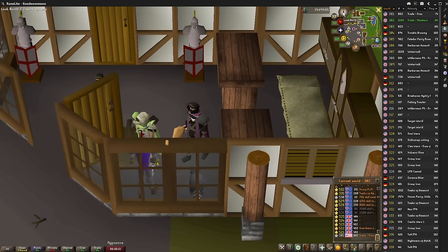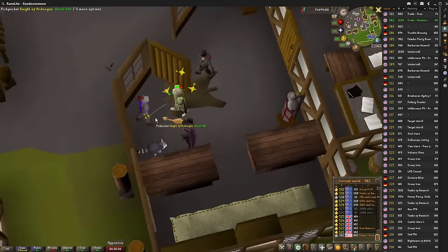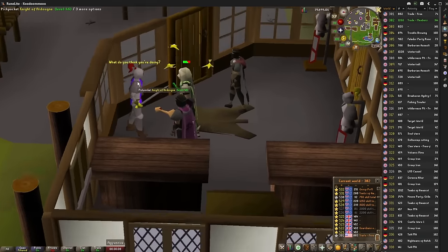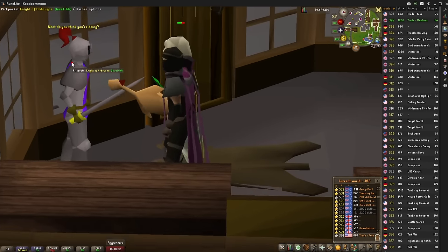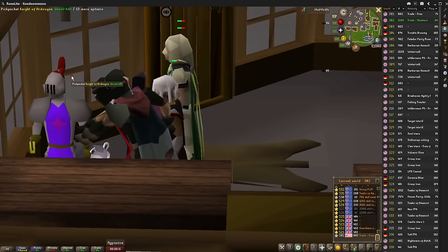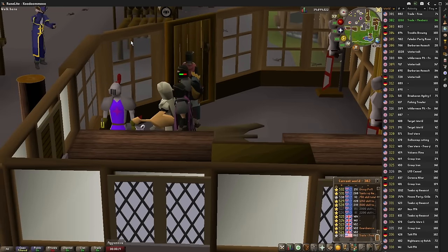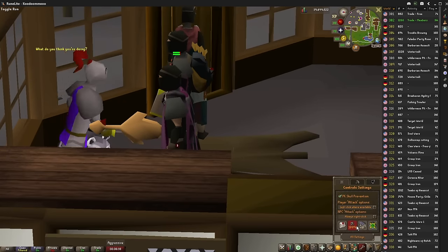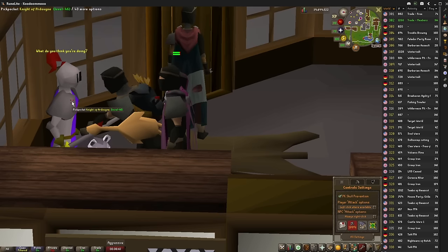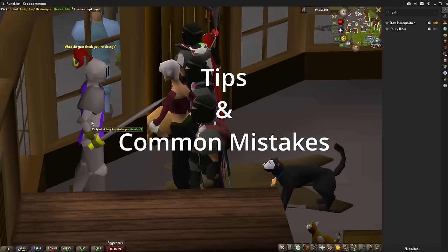Once you have the optimal place, you need to make sure that you're being as efficient as possible. First, you're going to want to turn your camera 90 degrees to the right. Then zoom in as much as you possibly can while lowering your view as much as you can. This allows you to always click the knight regardless of a few moves, while eliminating the possibility of clicking other NPCs outside this window. Finally, go to your controls and change the NPC attack options to always right-click — this allows you to spam click and automatically pickpocket.